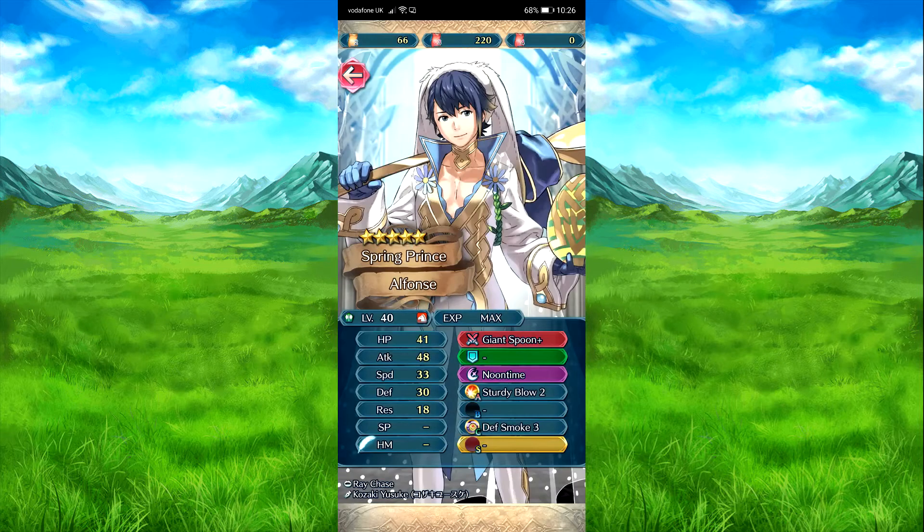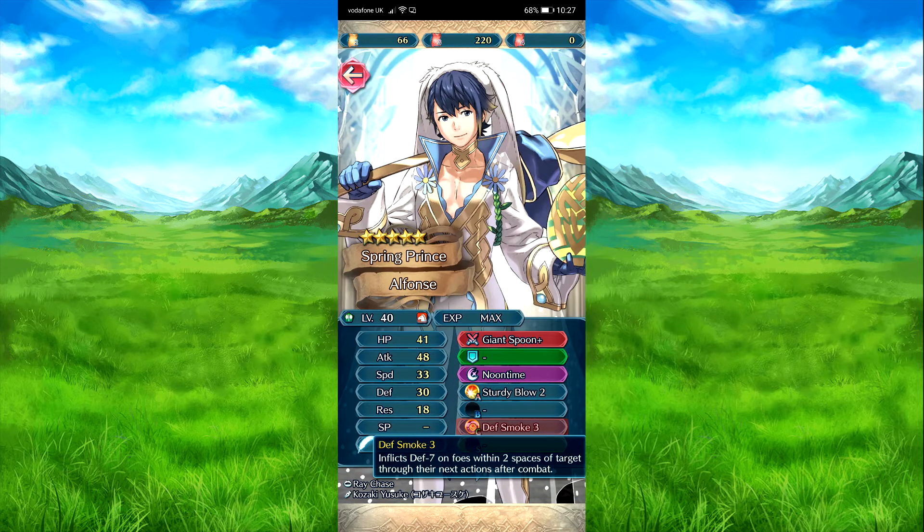So let's see our quick things. As usual, your giant spoon does $10 for special triggers. Noontang is for 10 times stout — weird combo, but sure. So you blow attack defense mode 4 during combat, when he attacks, when he initiates combat. Defense mode 3, so yeah, he's not too bad.